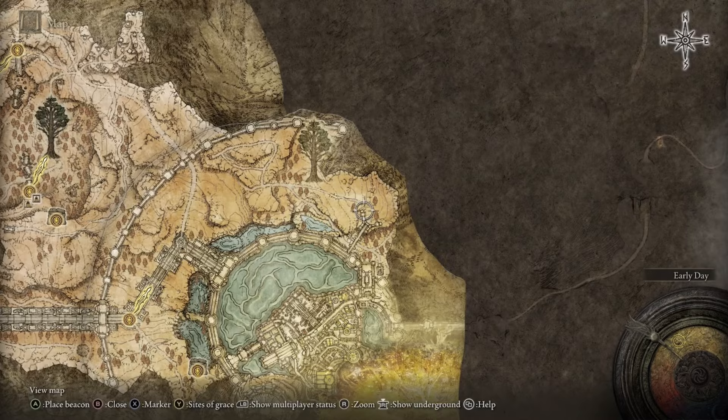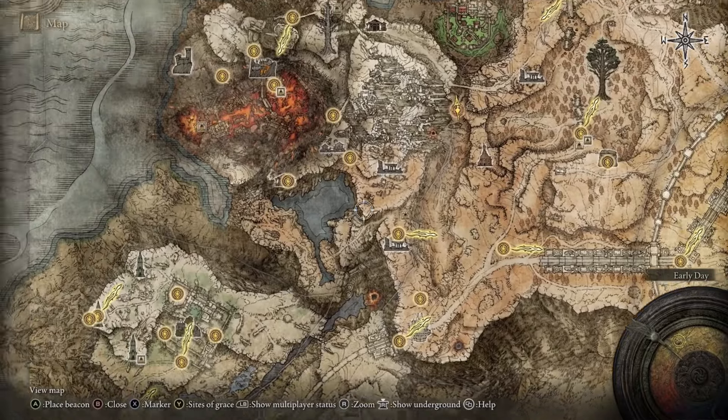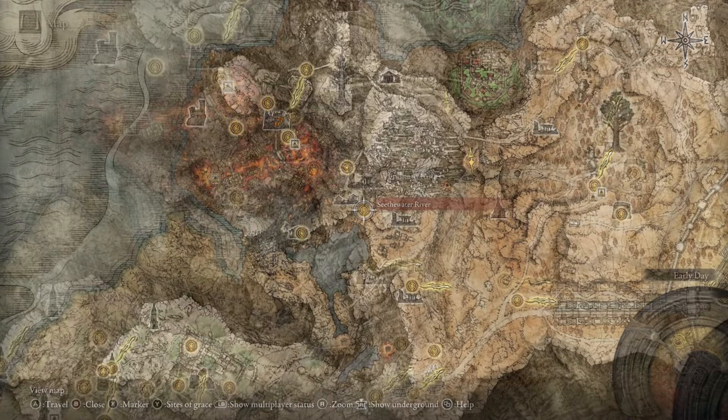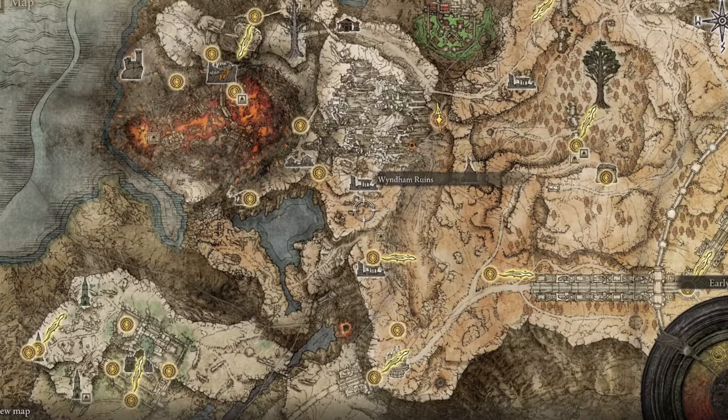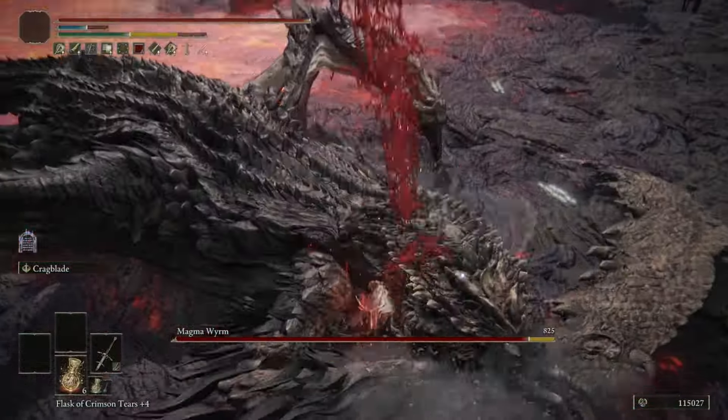Head all the way back up into Seathe Water Terminus. The goal of going up here is to find Alexander, but before you do, there's a Tibia Mariner on the map right here — slay him to get the Deathroot for Gurranq.